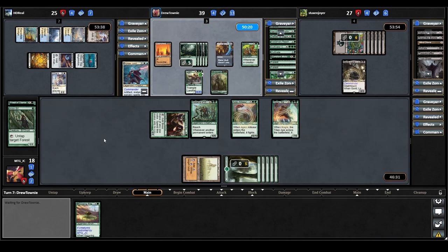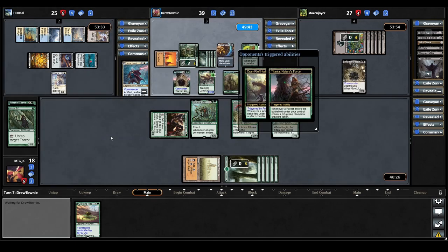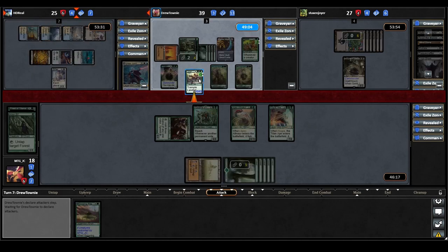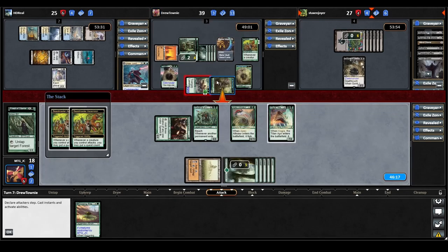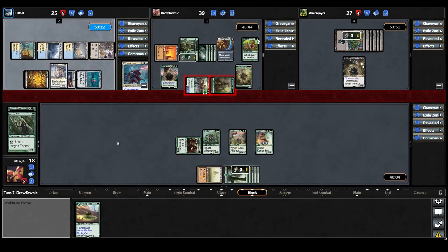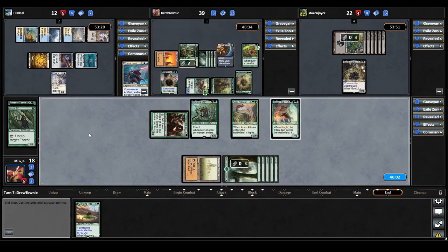The Titania player recasts their commander and plays a Forest, triggering Titania and the Hydra. They move to combat — our blockers deter them from swinging at us. The Hydra goes at Urza, an Elemental goes at Gonti. That triggers Beastmaster Ascension two more times, putting it at five counters — not yet the seven where it becomes really dangerous. Both players just take the damage. Urza is down to 12 life.